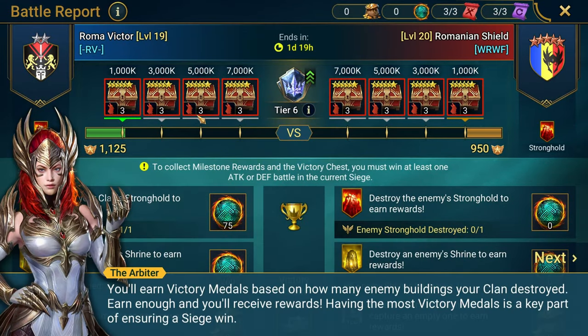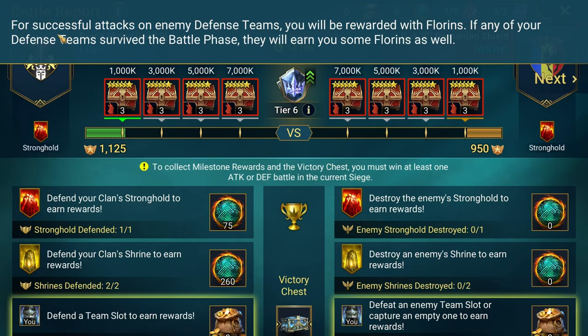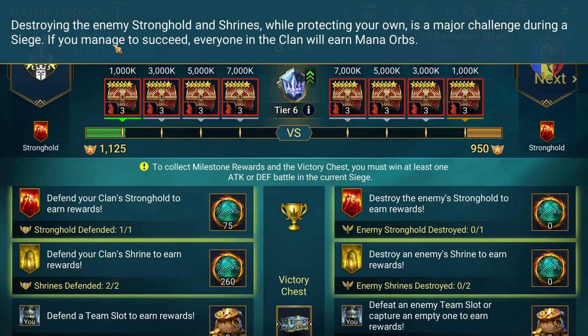You will earn victory medals based on how many enemy buildings your clan destroys. Earn enough and you'll receive rewards. Having the most victory medals is a key part of ensuring a siege win. For successful attacks on enemy defense teams you'll be rewarded with florins. If any of your defense teams survive the battle phase they'll earn you florins as well. Destroying the enemy stronghold and shrines while protecting your own is a major challenge — if you succeed, everyone in the clan earns mana orbs.